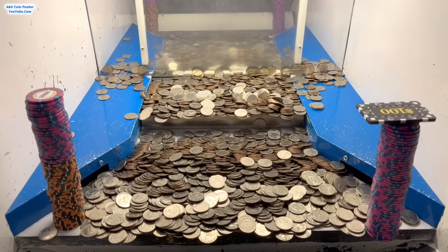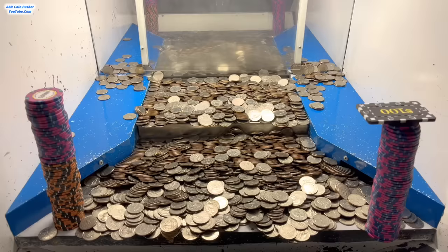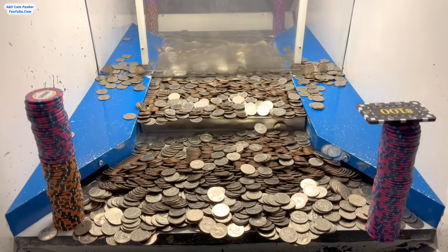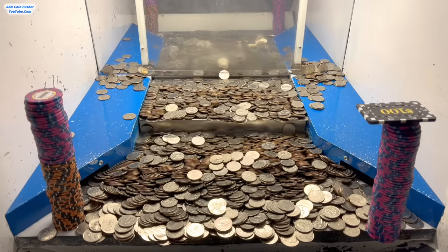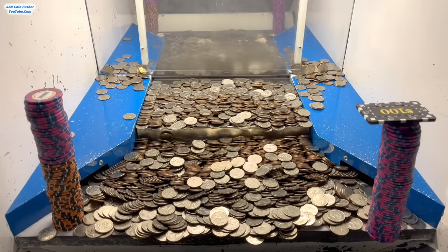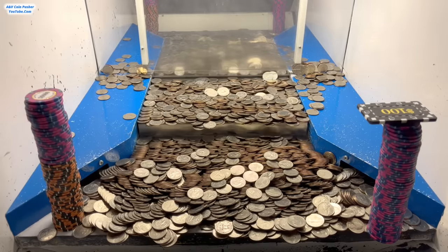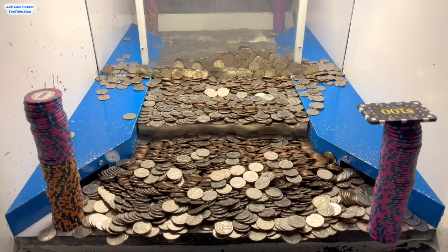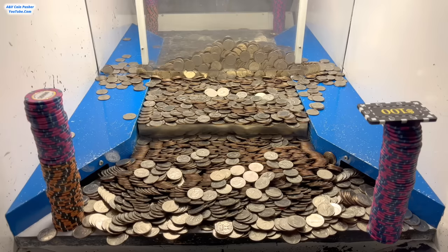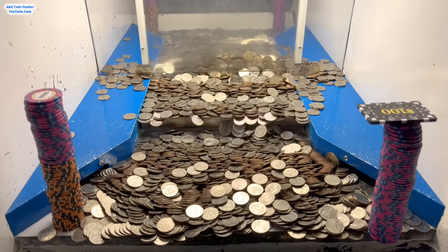We're about to get that tower of $5,000 chips — it's severely close to the edge, hanging over tremendously now. Come on, big push. I'd say that tower is probably about one or two pushes away from going. How much closer is that tower going to get before it just goes? Hopefully there are some more white dice in those other two mystery bags — we'll check those out here shortly. Let's just keep on loading up this right-hand side. We've got a bunch of quarters stacked up on the playfield now, especially over there on the right, which is exactly where we want them.